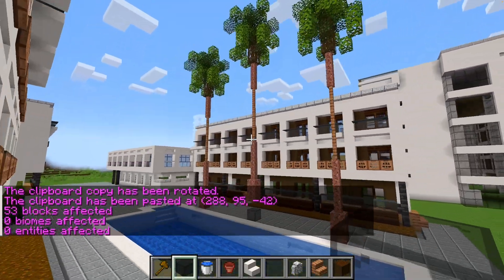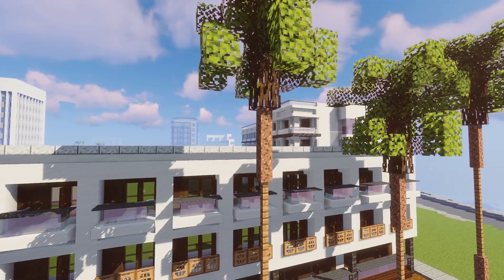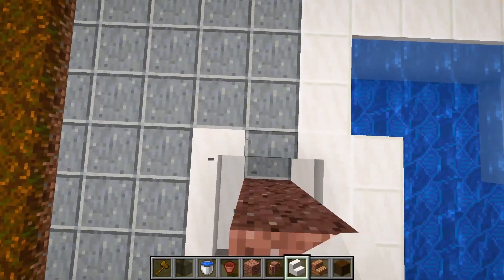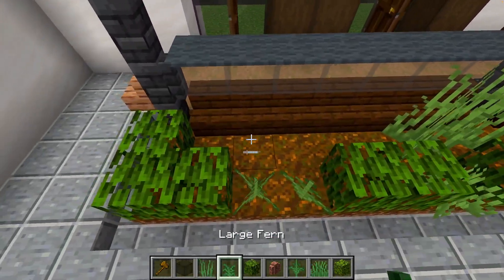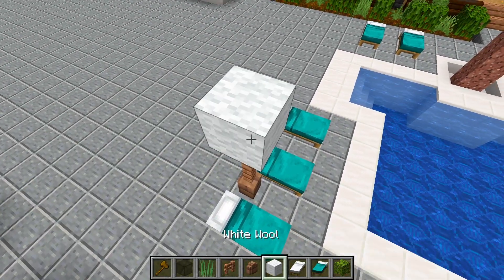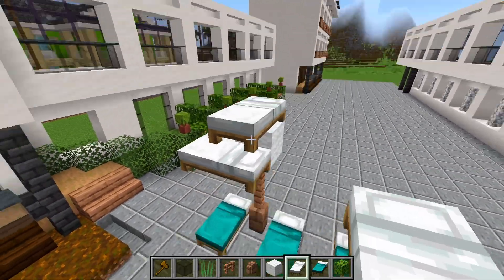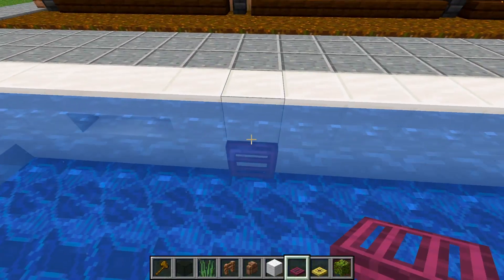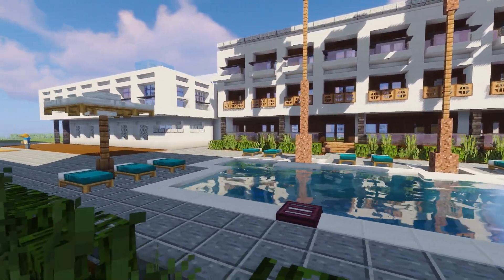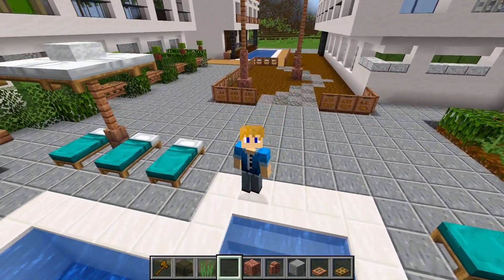We've started with three palm trees, and now I'm doing a nice edging to add detail to the pool. Using the usual mangrove leaves technique for the sides, then some sun lounges and a parasol — the important thing is to have the bed head in the middle. Now adding ladders to get out the pool at the deep end. I've also added some greenery on the left as well as a nice park area in the middle.